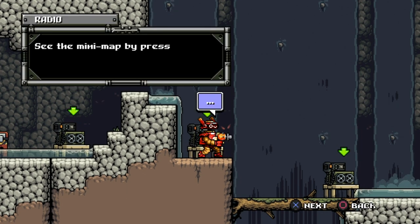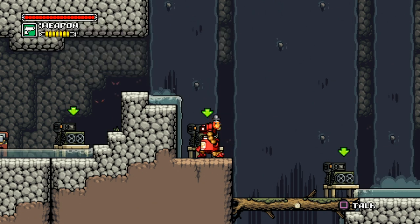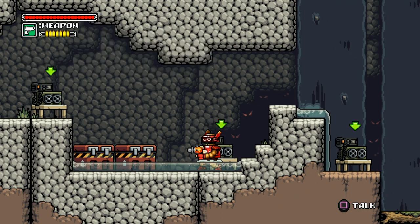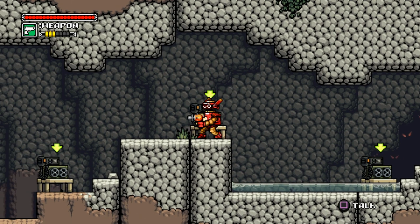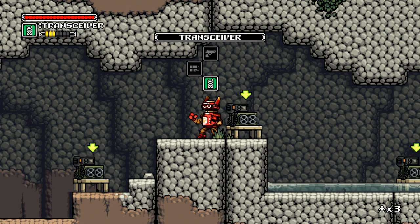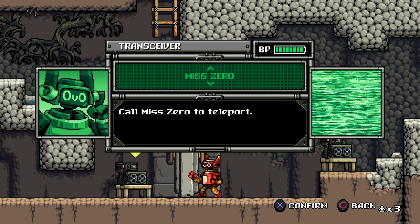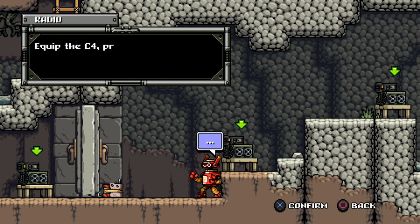You'll be landing in the hunting grounds — find your way to the rest of us at Camp Crown. It's a training exercise to make sure you've got your wits about you. We've left radio instructions along the way, good luck! The mini-map — see it by pressing the pad button, your objective is marked by an X, move the map with right stick. Destroy the crate to open it, press down and pick up items. You can only carry a limited number of supplies in your backpack. Using the C4 — equip it, press square near the blast door, place it, and press again to detonate.